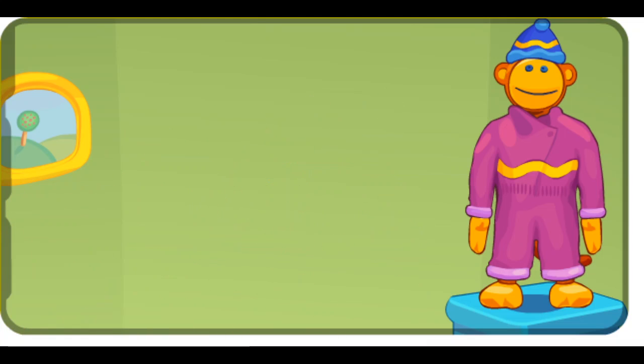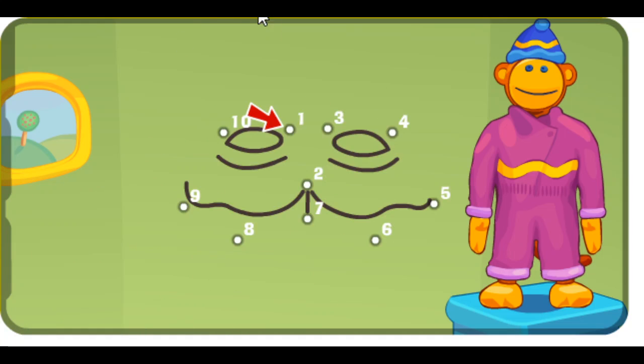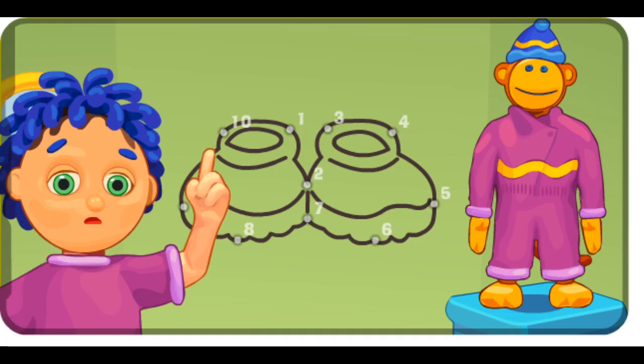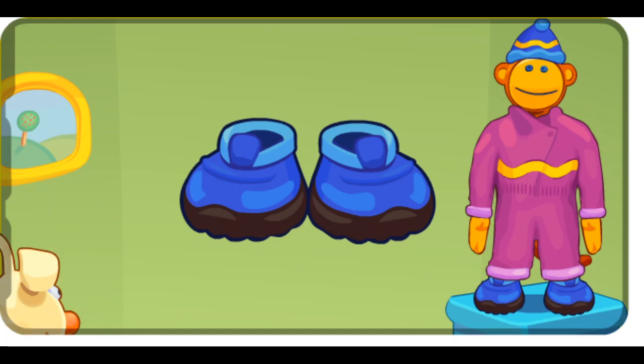Mine has erased it. One, two, three, four, five, six, seven, eight, nine. What is it? Ten. Poco pippity puff. It's a pair of boots.